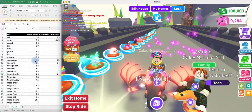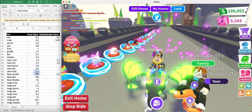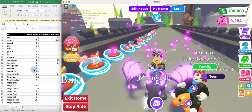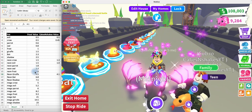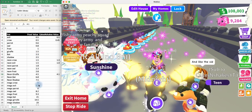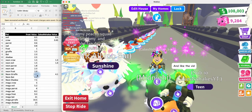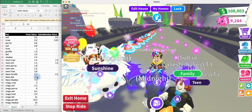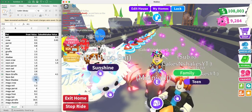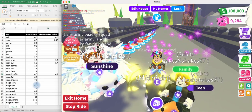A Neon Crow is 1.5. A Neon Evil is 1.5. A Neon Parrot is 1.8. A Neon Owl is 2.3 — so a Neon Owl is worth the same as a Bat Dragon. A Neon Frost is 2.8, that's a little bit more than a Shadow. A Neon Giraffe is 4.5. A Neon Bat Dragon is 6.8 — so almost 7 Frost. A Neon Shadow is 7.5 Frost.